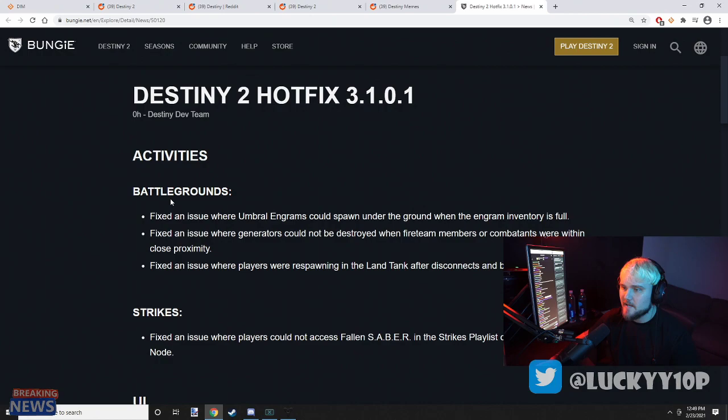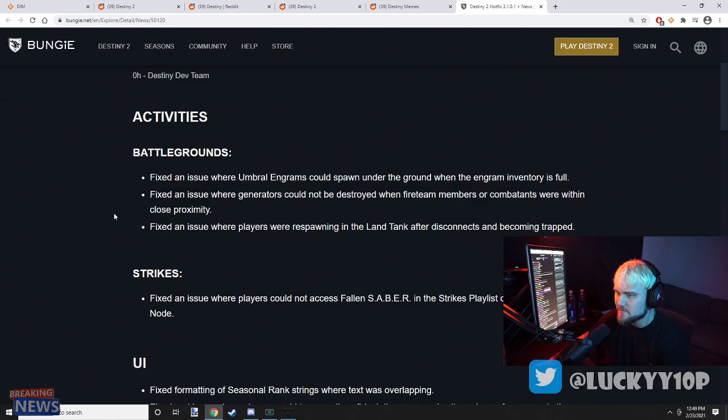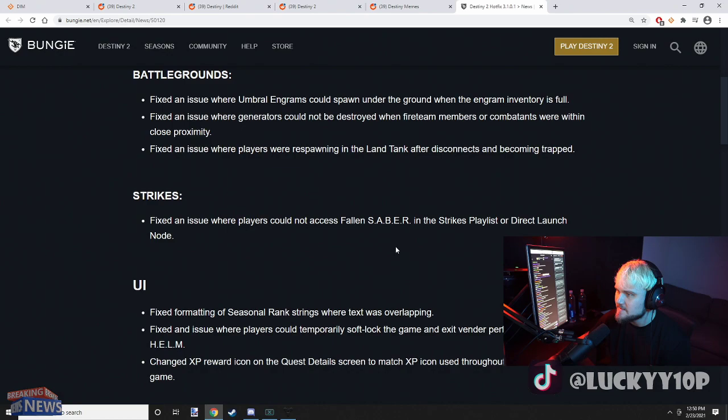Activities/Battlegrounds: fixed an issue where Umbral engrams could spawn underground when the engram inventory is full. Fixed an issue where generators could be destroyed when fireteam members or combatants were within close proximity — could not be destroyed. Fixed an issue where players were respawning in the Land Tank after disconnects and becoming trapped. That is hilarious — I actually never had that happen to me.